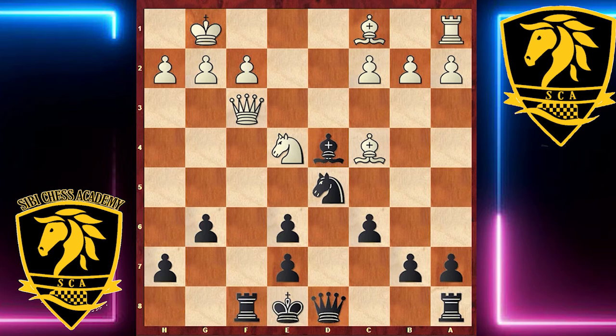Bator plays Rook f8. Queen goes to h3, and for an instant it seems as though White is getting some compensation. But Knight f6 scotches all of White's ideas. Now I think Black should be winning. Added to the problem of pieces coming off the board, White also has a weak back rank and the f2 square to worry about.